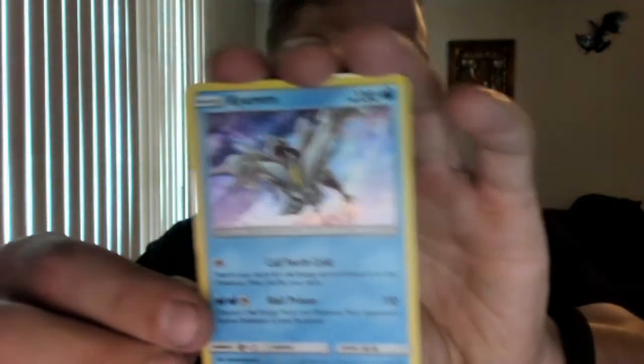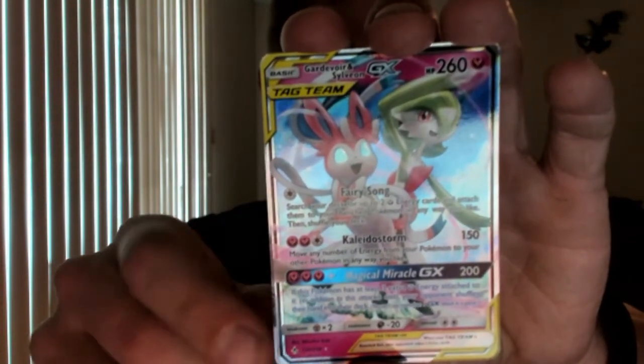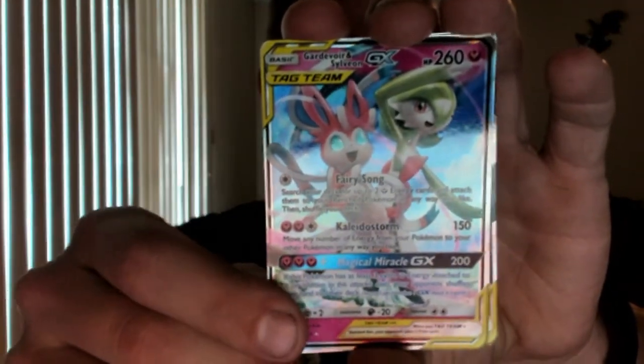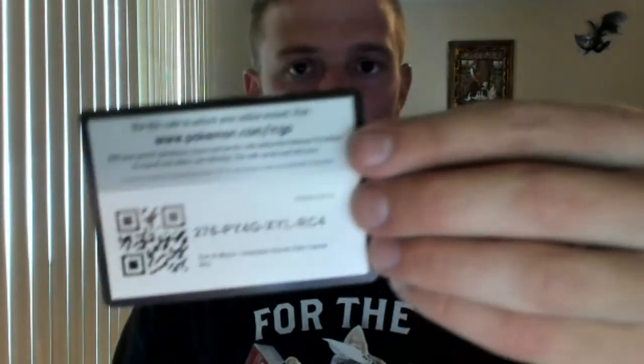Back over everything I got — I only got three good cards. Got the Kyurem holographic, the tag team Gardevoir and Sylveon full art card, and then the Lucario and Melmetal tag team GX card. This has been a successful opening in my book — it was eight packs and I got three good cards. I also missed one more online code card that came with the pack.